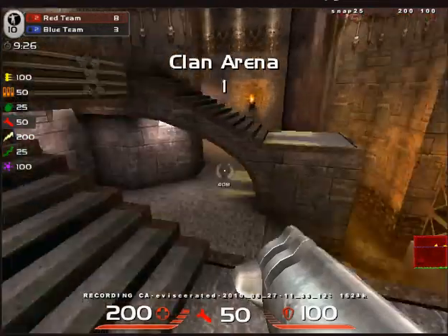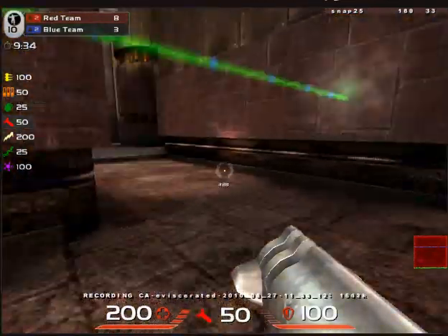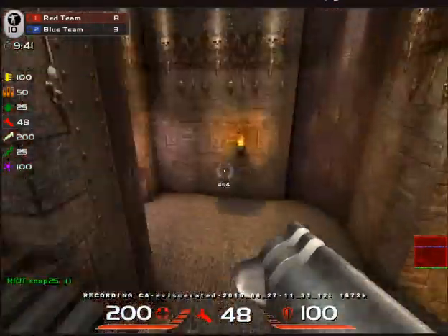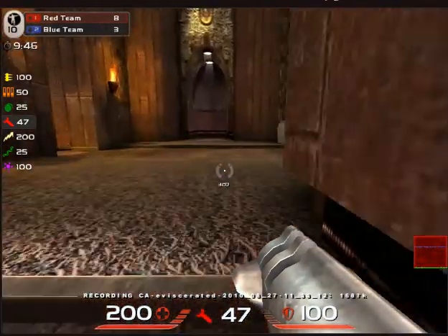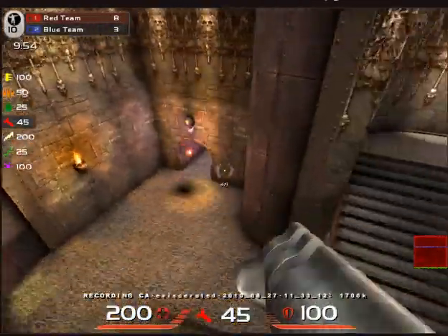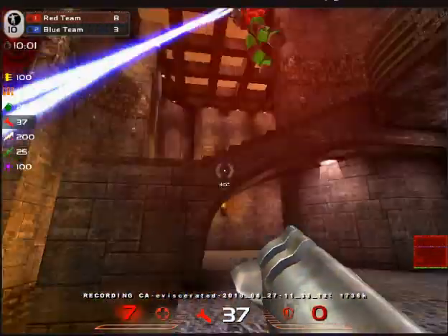Another thing I want to talk about today is strafing. Strafing in this game is what you see me doing right now. This is walking — and if you see that little bar, I talked about this in my first video. Walking, you see the speed is 320 — that's the speed you're going at. Then when you jump, normally it stays the same. But you can see once I start shifting around and moving, it starts going up — how fast I'm going. The fastest I've ever gone is in the 700s.